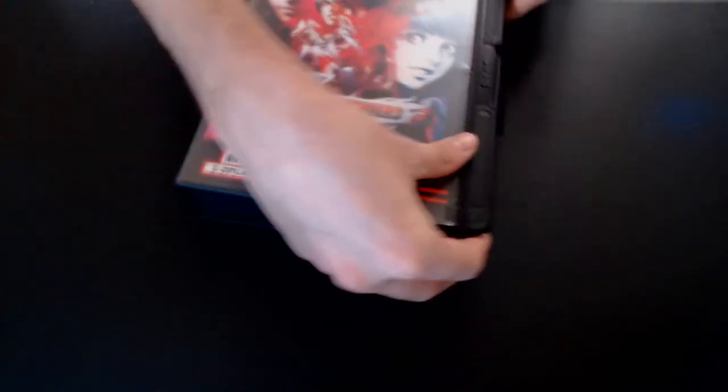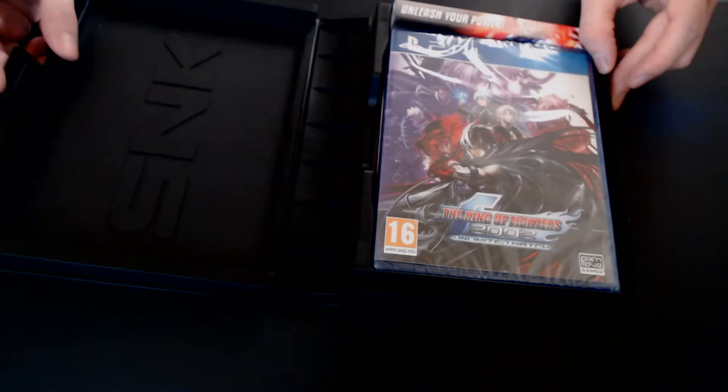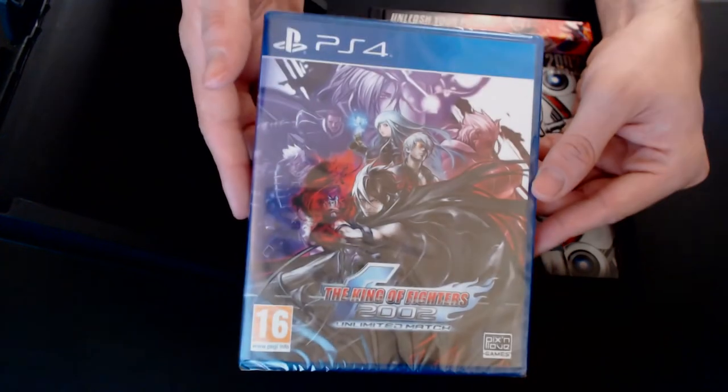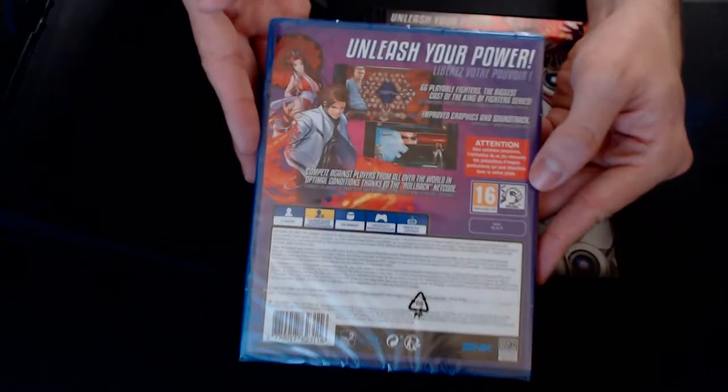Let's open it up and see what's inside. The first thing you will see is the physical edition of the PlayStation 4 version of the game. This is the one by Code Mystics with the updated netcode that has rollback, all characters unlocked, etc.